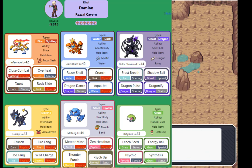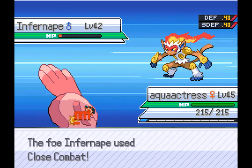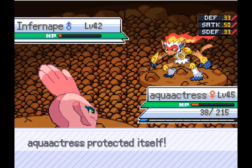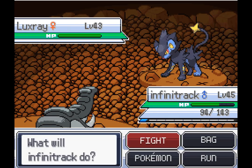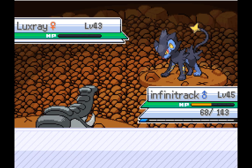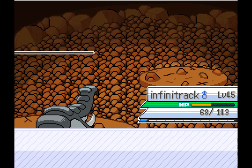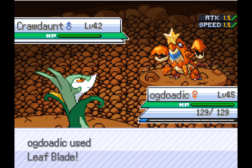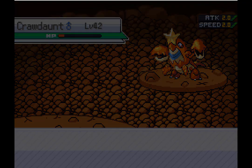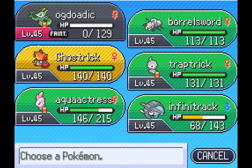Nothing beats an EV-trained Focus Sash Infernape, not even Gardevoir. Luvdisc was my best answer and even then that was not guaranteed as Overheat could've probably just one-shotted it with a crit, which is pretty crazy. At least it wore it down. Luxray is scary because it could spam flinches and 3-hit with Ice Fang, but Donphan was able to counter it regardless. But this Crawdaunt — it's just demonic. It lives one hit from Serperior, sets up two Dragon Dances, and just sweeps with Adaptability-boosted moves, and it outspeeds my whole team. Yeah, I was just demolished here.